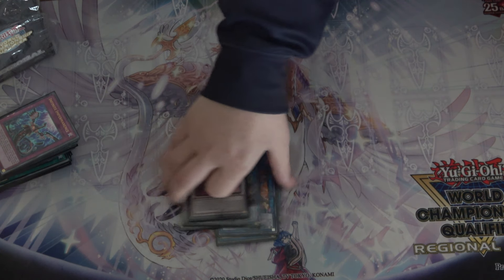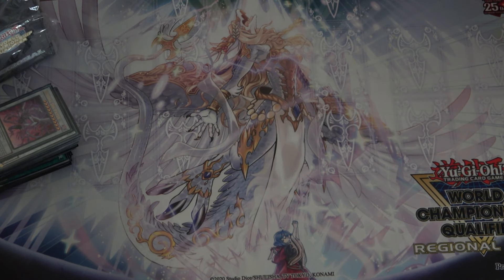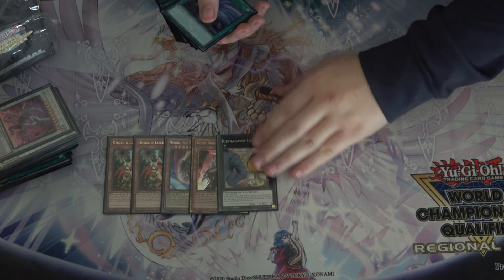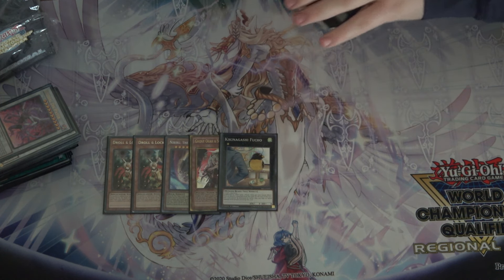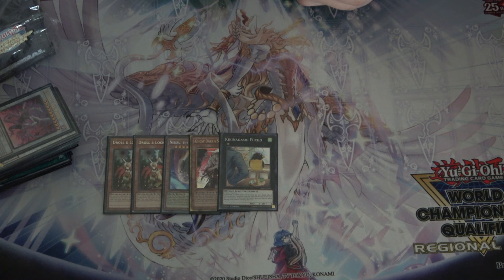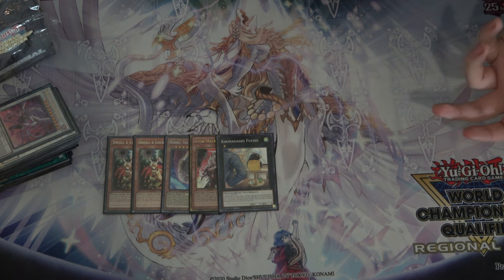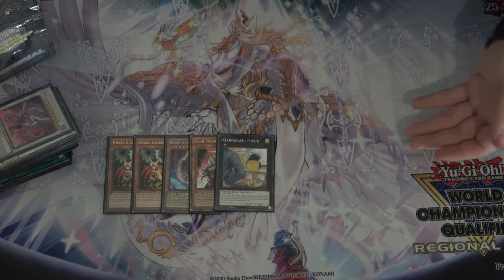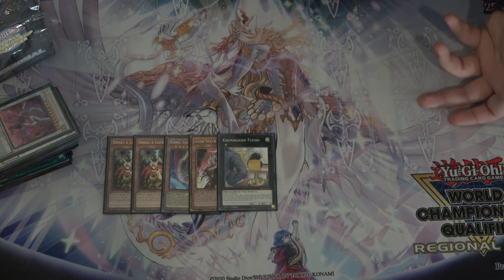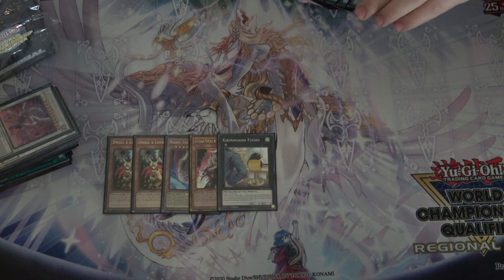Let's take a look at the side deck. Siding a few more hand traps: Double Droll, the third Nib, the third Ogre. Also playing a card called Fuko, mostly as a way to counter Tenpai when they make you go first — didn't face any all day, but it also comes up against shifter decks. It lets you wait out the shifter and they can't OTK you. The card takes two Level Ones to make, is unaffected by all card effects, and during the opponent's turn you can detach two materials: it can't be destroyed by battle and you take no battle damage involving it for that turn. If you live against Tenpai, you're probably winning the game.